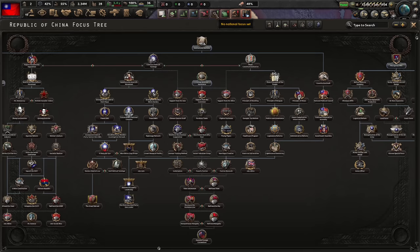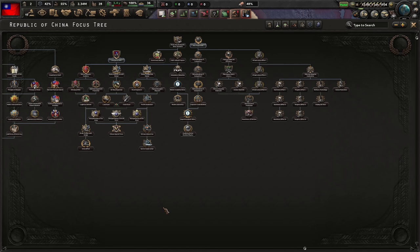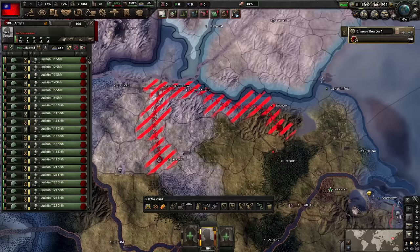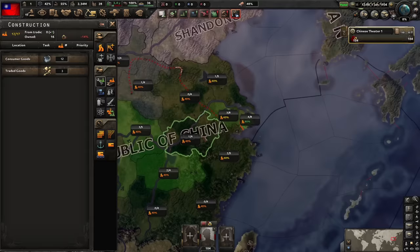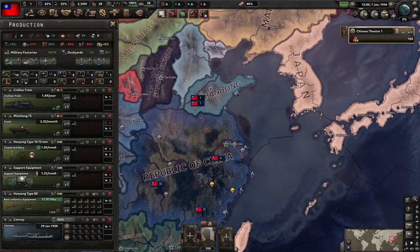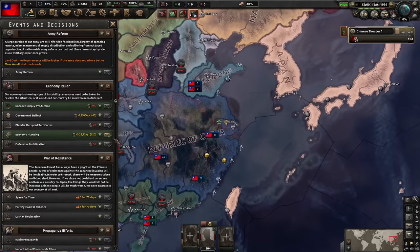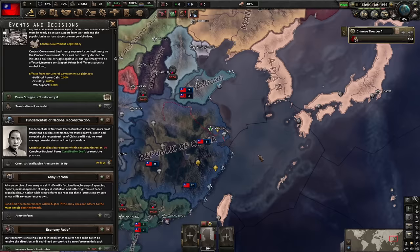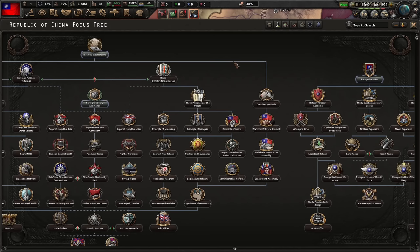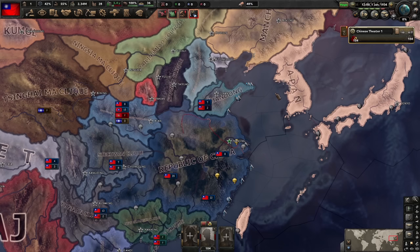Let's get to the main point of every HOI format which is the focus tree. The focus tree for the Republic of China is big and has many different paths. I will go down the historical path and try to democratize China. There are also many focuses which help you get rid of your debuffs. I will at first ignore the army and just put them on supply zones so they don't get supply penalties. I will only build mills and later some forts around this area. I will also start with economic planning to get rid of the inflation already. You also start with constitutionalization pressure which takes away your political power the higher the pressure is.